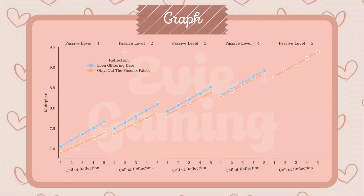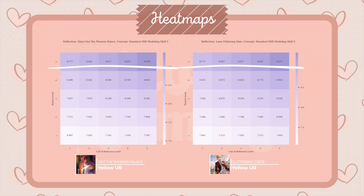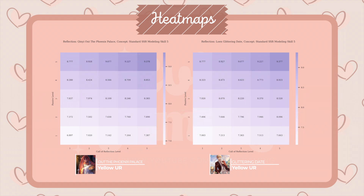Here is an example of how we will be comparing and contrasting reflections with the styling multiplier. As you can see, contrary to popular belief that Lowen is always stronger than Qin Yi, if you plan to level up the passive effect and call of reflection skill fully for at least one attribute, you should consider using Qin Yi instead of Lowen, since Qin Yi is slightly stronger when maxed out. On the graph, we have the level of call of reflection along the bottom and the passive effect level on the left side of the heatmap. The darker the color, the higher the multiplier, and the higher the multiplier, the stronger your reflection.